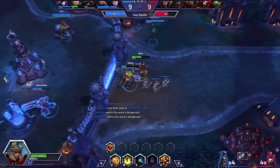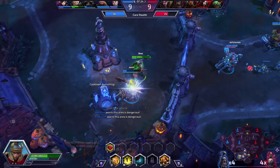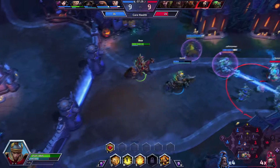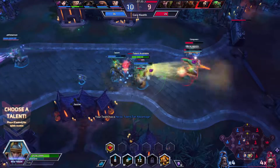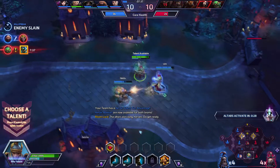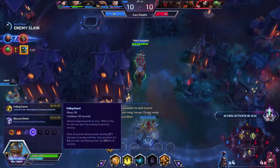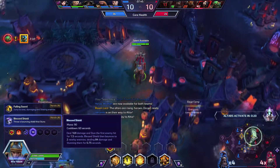There is no point in dying over nothing, so we're just going to back up and get a drink really fast and then go back to helping our team. We did get a kill on Lunara there which is good. Altars are spawning so I'm going to rotate up to the top right one. For this talent we are going to go for Blessed Shield.